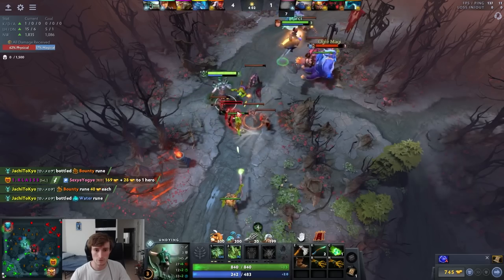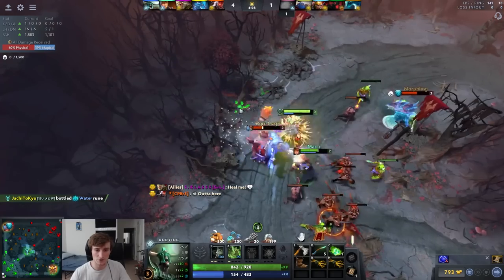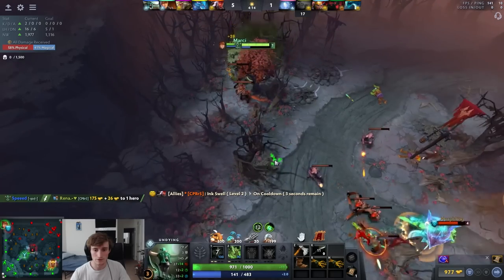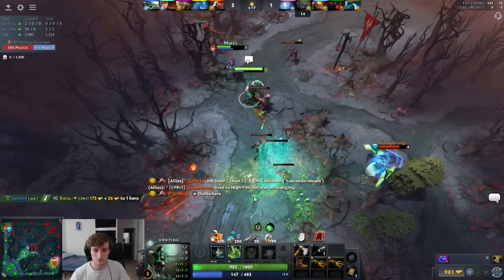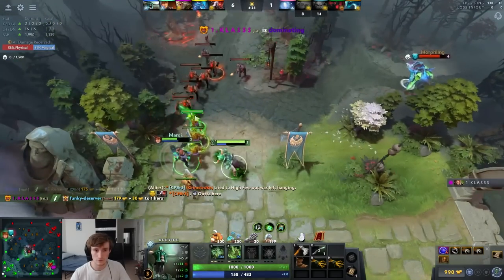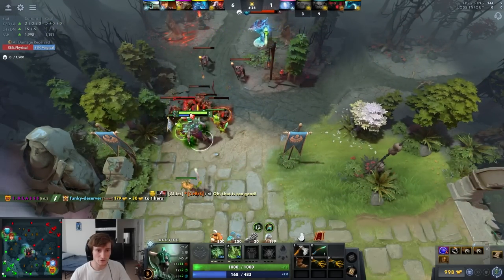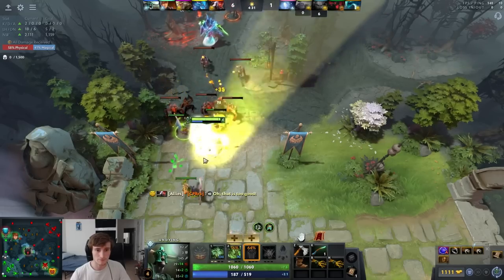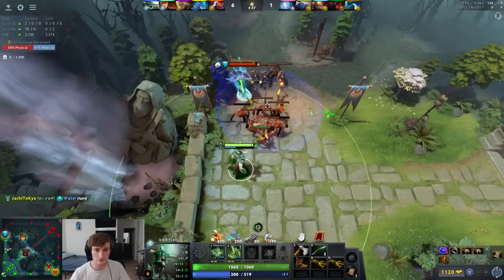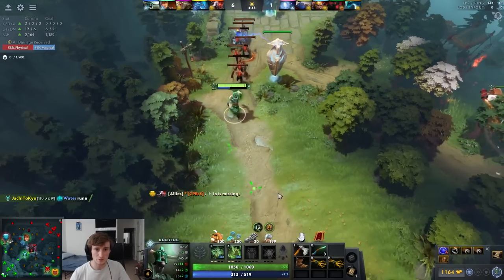Good aggro from morph. Might be an okay kill attempt — we have an orb of venom on Mercy so I'm willing to chase. Mana boots soon — this is really why I like the mana boots. Oh, I didn't ship my courier out — that's really bad because you obviously want to ship your courier out basically instantly to make sure you can get your mana boots right away. That's actually a big mistake.